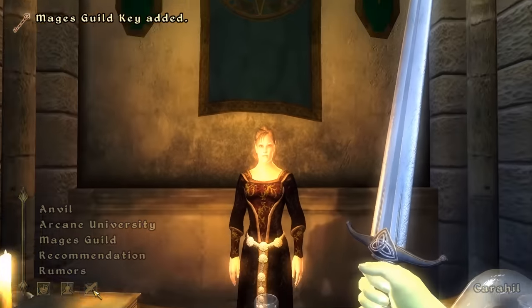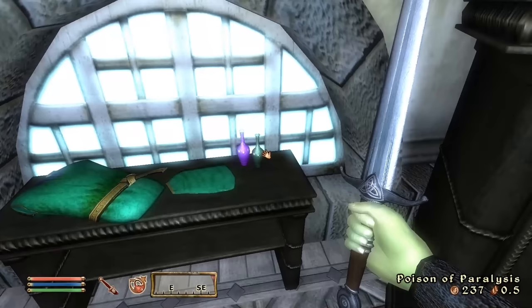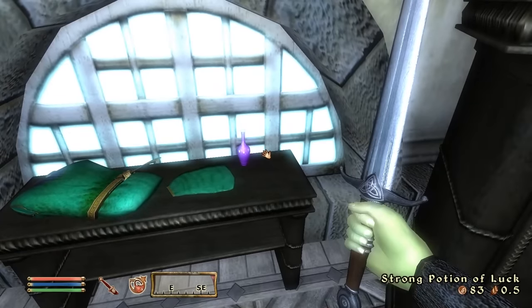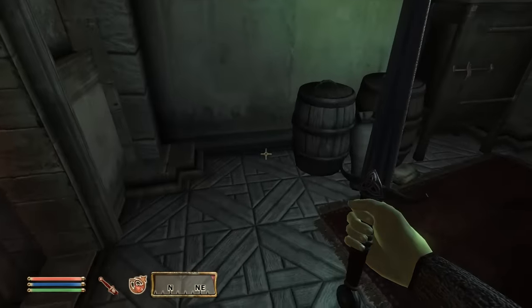We grab a poison paralysis from the Mages Guild — thank you, Mages Guild. Now that we have our lovely poisoning dagger, it's time to go back to the Talos Imperial Plaza and make our way to Dorian's house. We actually have to lockpick to get in — but I've run out of lockpicks. I fast traveled about to progress time, and now we're able to visit our lovely friend Dorian with our brand new poison blade.